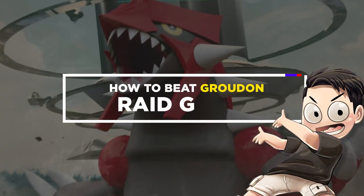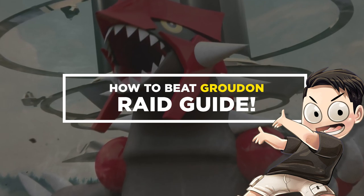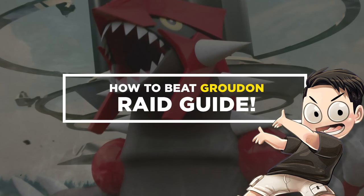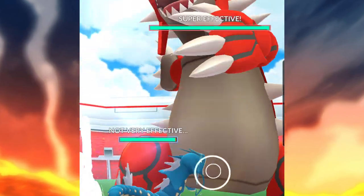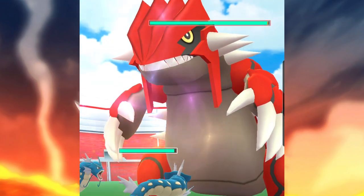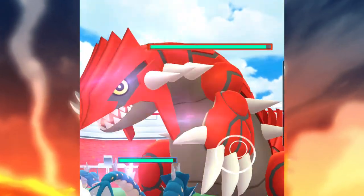Hey, how's it going everyone? It's me, Conjinsula, and welcome to another Pokémon GO Raid Guide video. Today we're going to be looking at the Ground-type Legendary Pokémon Groudon. This is one of the most powerful Ground-types that you could have, and it's also a very powerful Pokémon for the Master League. I'm going to be telling you how you can defeat this boss in this video, so let's roll the intro and get right into it.